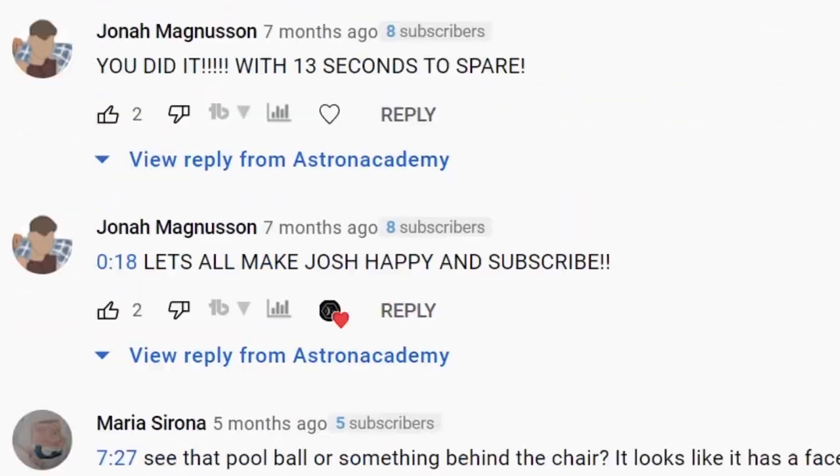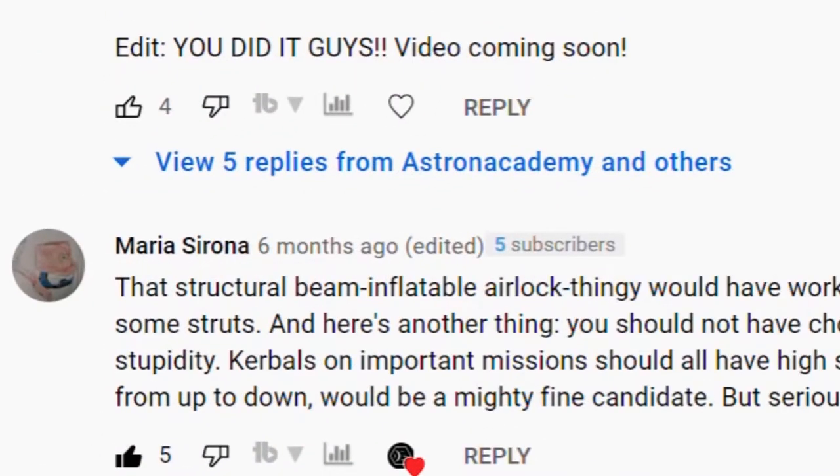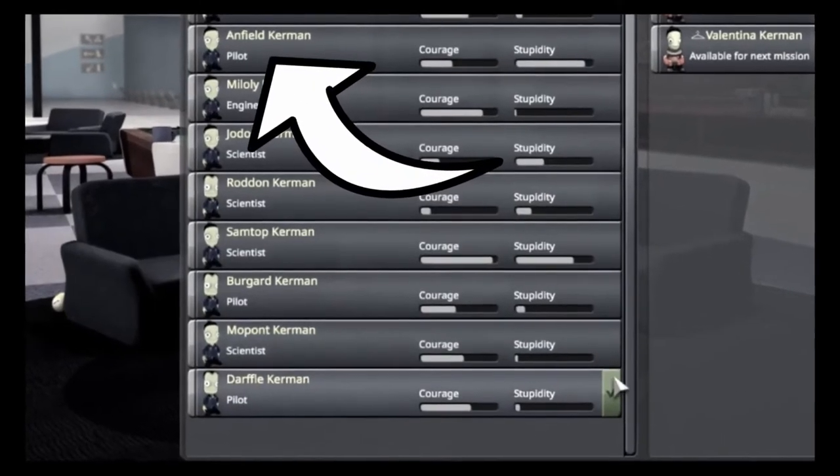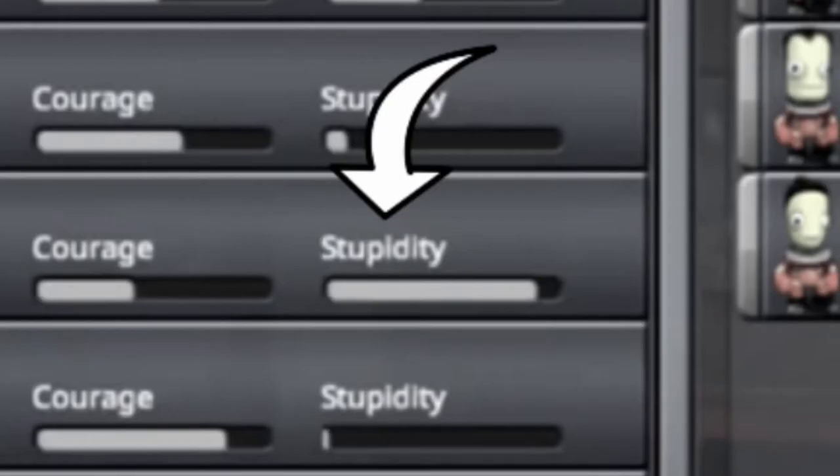The comment section of the first video, which is conveniently located in the top right-hand corner... So according to Maria Serona, Anfield Kerbin would be a great choice for a Kerbinaut because of her high stupidity. Yeah, I mean, I can go with that.